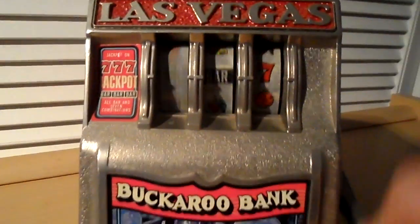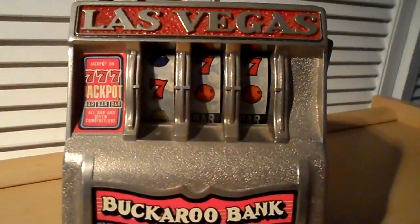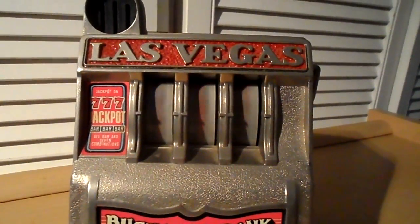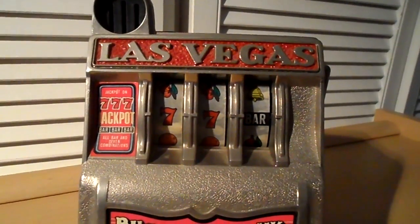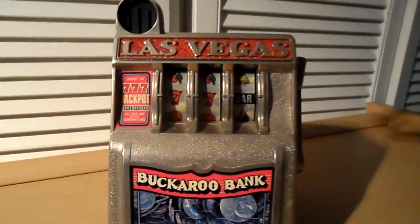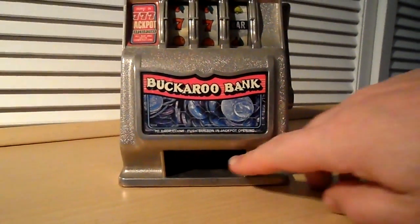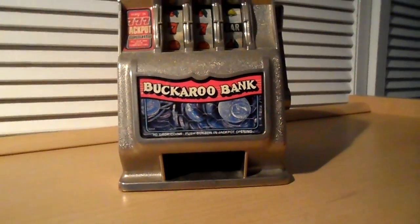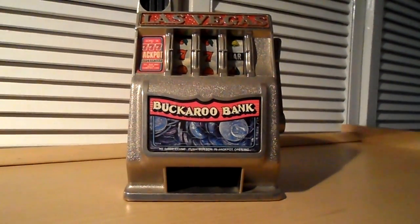If you get a winner, then the bell will ring as well. There we go. That click at the end would be the tray under clockwork dropping down and paying out any money that's been stored in it.